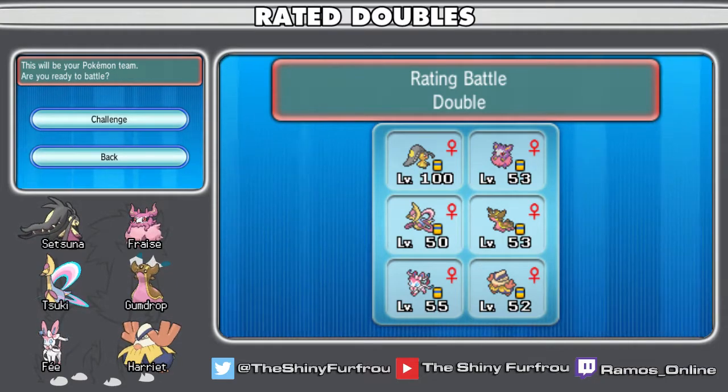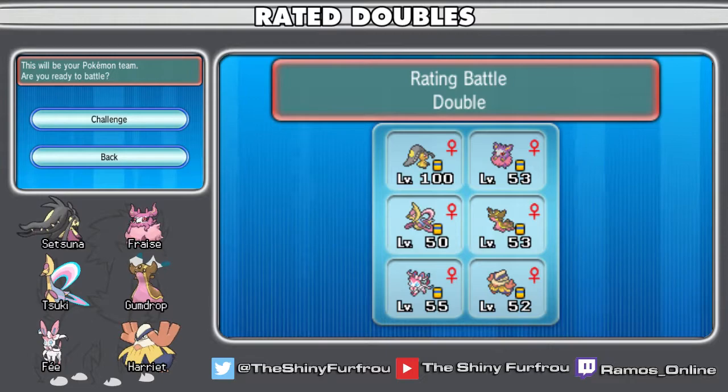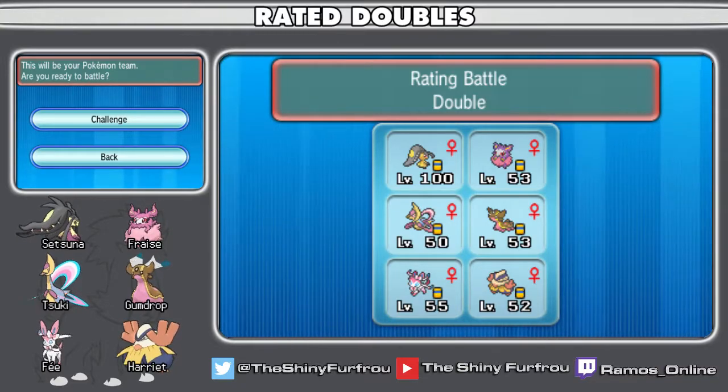Harriet is so bulky — she lived a Fire Blast from Mega Charizard-Y and she wasn't even at full health. I'm really loving the build I've got on Hariyama right now. Does Hariyama get Thick Fat? I feel like it does. I'm not running Thick Fat; I'm running Guts. So the bulk is real.